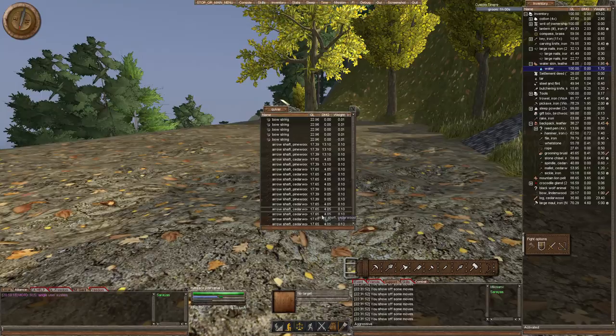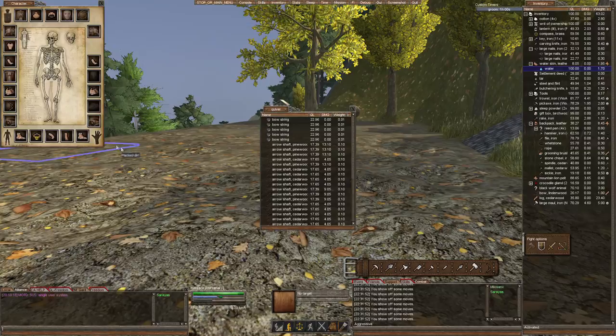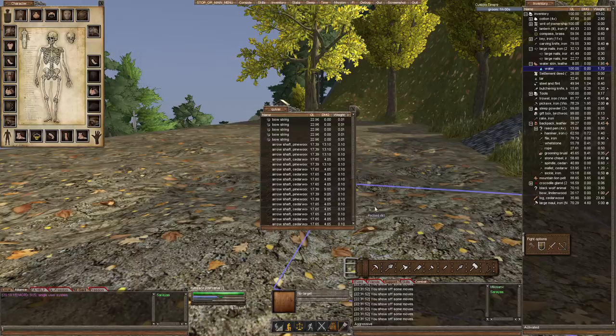You put your quiver on your bar, put it on your body — there's a quiver slot right there. You put all your arrows in there; I think it holds around 30-something arrows. These are arrow shafts at the moment, and I'll talk more about that later. You can put another quiver in your inventory with more arrows so you can restock when needed.